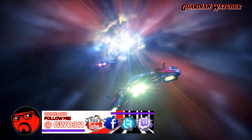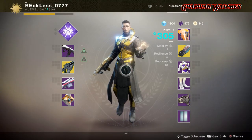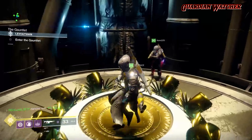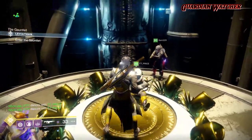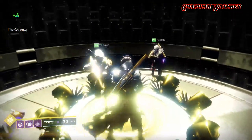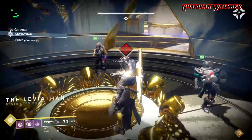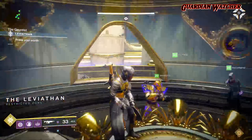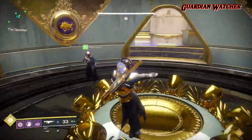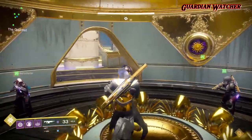Today I want to go over with you guys what I feel is the best Voidwalker class setup. Before all of you go crazy and try to jump down my throat, this is my 100% opinion and you may agree or disagree. Either way, this setup has got me through Crucible and the Raid with ease. I'm going to be going over the subclass itself, the armor stats that you should aim for, and the different exotic pieces of armor I use in different parts of the game. I will not go over weapons because I previously did a separate video on that subject — link in the description below. Now let's start with the subclass.